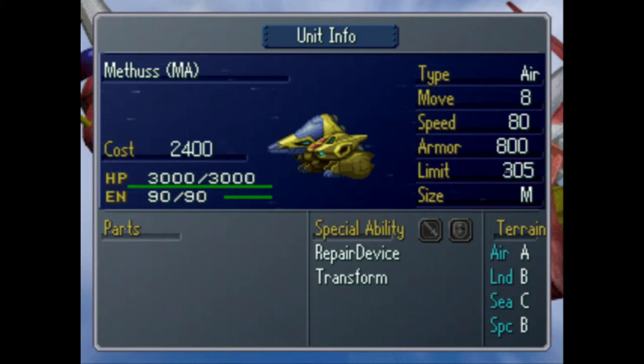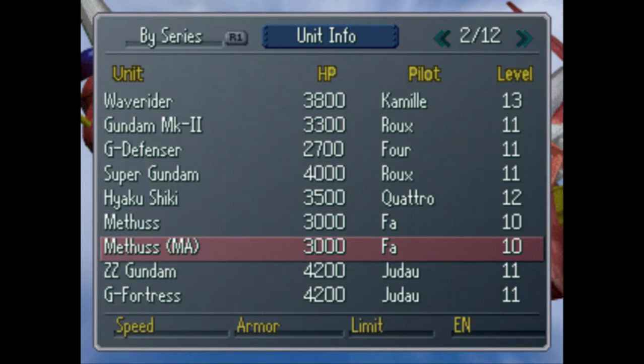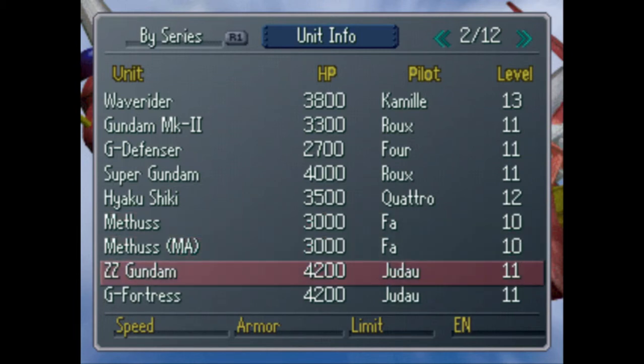Unless you plan to attack with the beam saber — which you should not do — there's no reason to get out of mobile armor mode. If you really want lots of healing, I guess you can take the Methus. But you're going to have the White Arc and two Blue Guards — you don't need the Methus. So unfortunately, we will not be using the Methus this time.